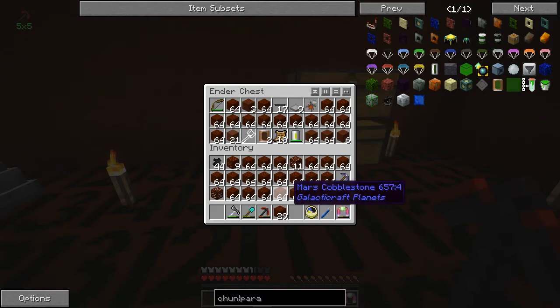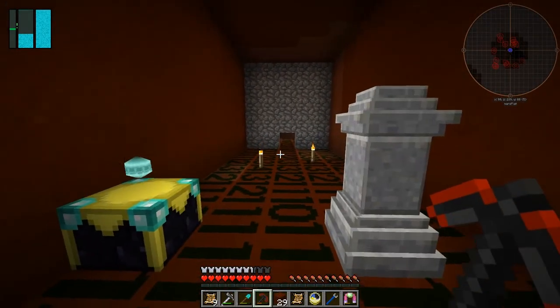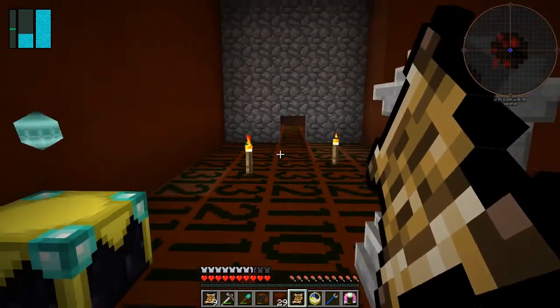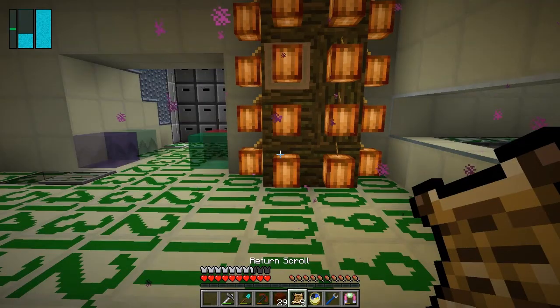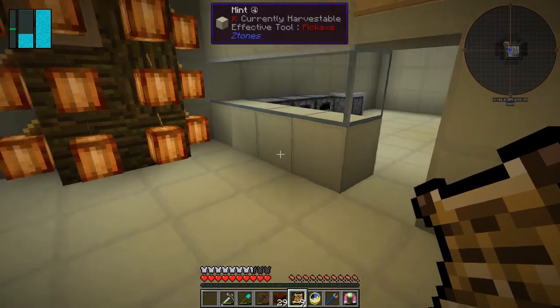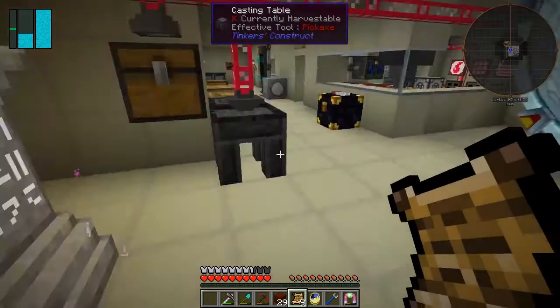Let's put this away. We'll take the return scrolls with us - we only need to use one. What you do is get it in your hand and hold down the right mouse button, and that's it. Here we are again - wow, that's fantastic! This waystone is now activated so we can make more return scrolls, and every time you use one it uses it up.